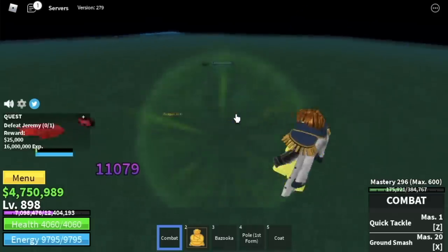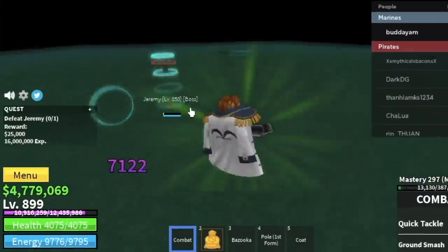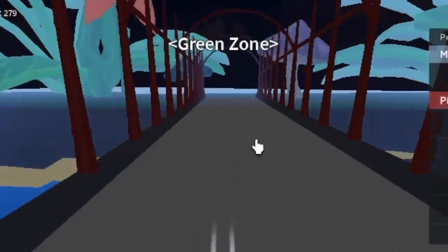The technique here is just dodge to the side. Dodge his easy skills and that's it. At 900, the target area is the Green Zone.